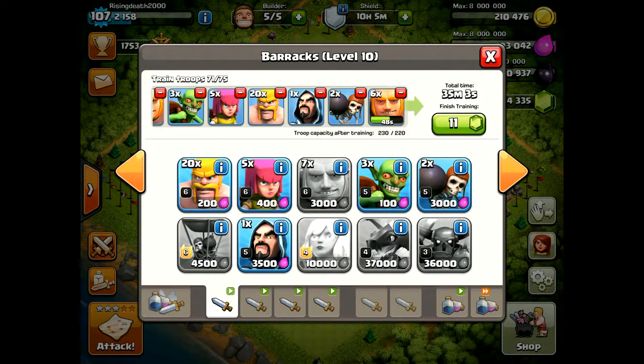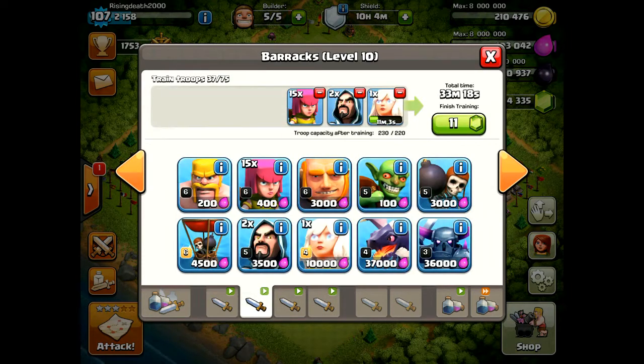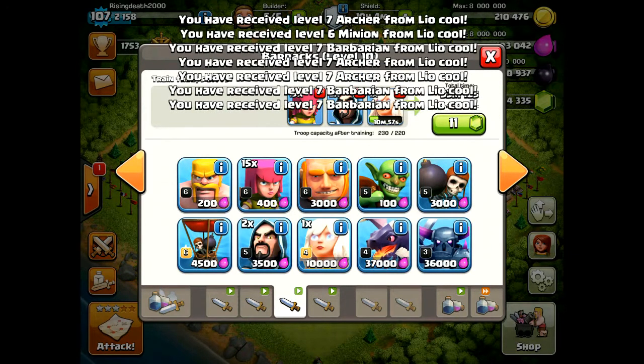The second attack is a giant healer attack — a more expensive raid suited for higher leagues where you don't want to lose trophies but still want dark elixir. Queue them up as follows: 7 giants, 2 wallbreakers, 1 wizard, 20 barbarians, 5 archers, and 3 goblins in the first barracks. Do the same in the last barracks but use 8 goblins and 6 giants. In each middle barracks: 1 healer, 2 wizards, and 15 archers. That's the fastest way to train these troops.